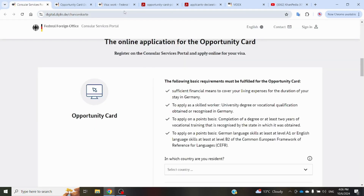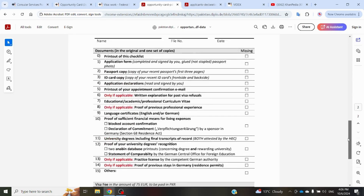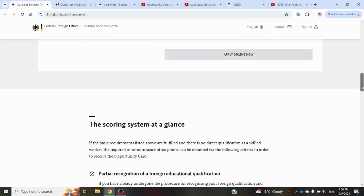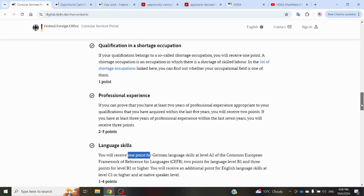We also covered how to apply for the visa and reviewed the complete documents checklist for the Opportunity Card visa application. This process is more or less similar for all countries, but you should check the specific details for your country's German embassy. I hope you found this video useful — if you have any questions, feel free to ask in the comments, and please share it with your friends and family.